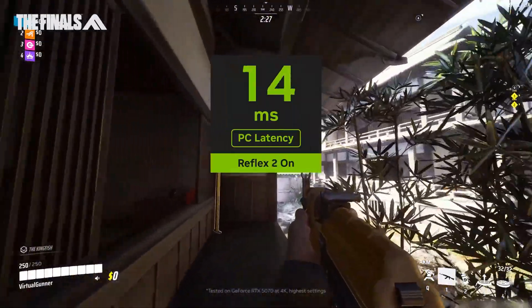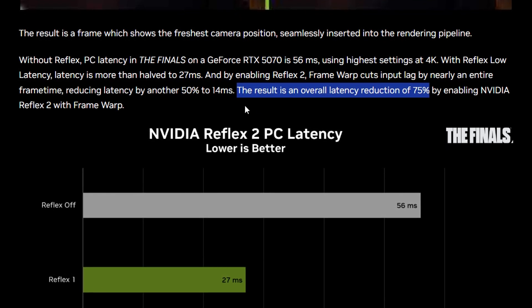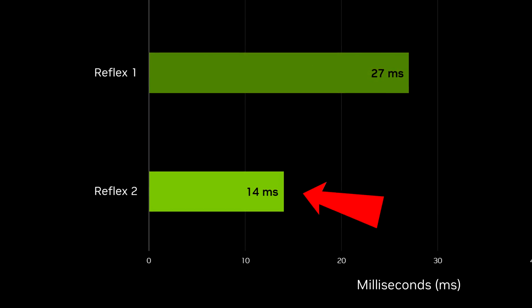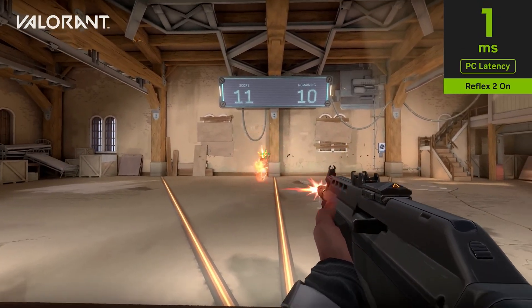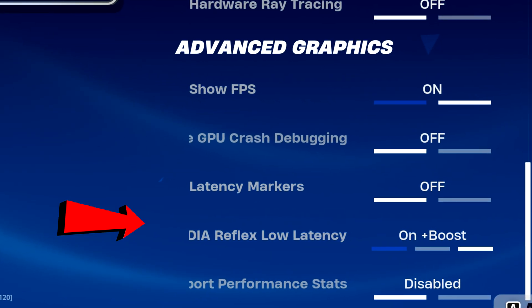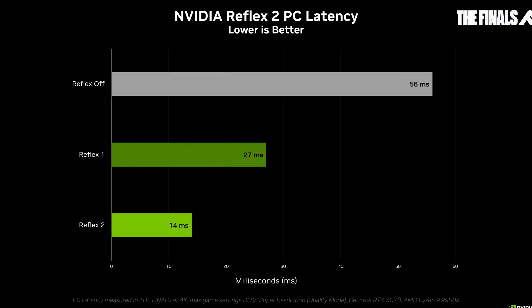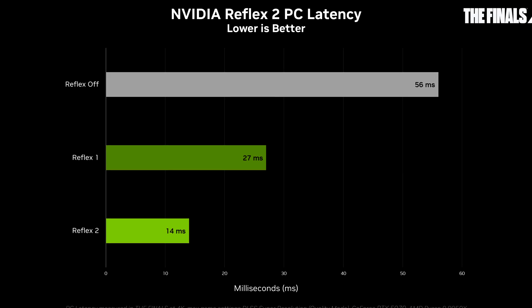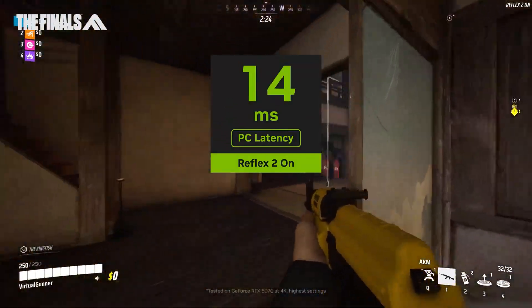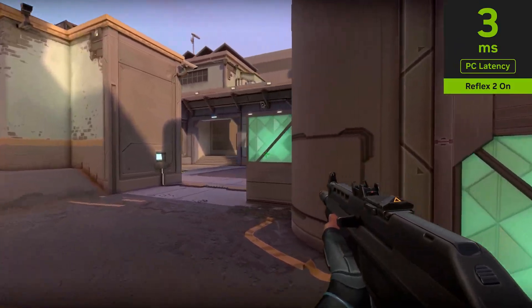So what makes Reflex 2 better than Reflex 1? From Nvidia's blog post, you can see there is up to 75% lower latency — with the keyword being "up to" — so don't expect it to be crazy, but it will still be significantly better than Reflex 1. It's definitely recommended for those who want the fastest response times, especially if you're already using the Reflex latency mode on On Plus Boost or even On. From the comparison chart on screen, you can see the significant difference between having it off, having it on Reflex 1, and having it on the brand new Reflex 2. Keep in mind, this is for a specific game on high settings — in other games like Valorant where you get much higher FPS, this is going to be insane, and I think it will become the standard for everyone to use.